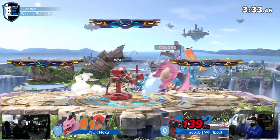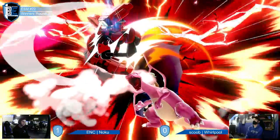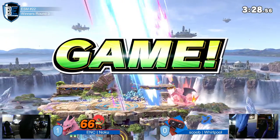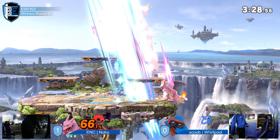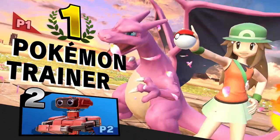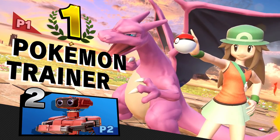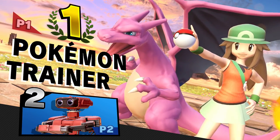An early switch to Zard — I'm wondering if he'll actually switch. He can't now, he's too high. Whirlpool could take advantage of the early Zard switch since Charizard is combo food. But what happened is — in his brain he's thinking the early switch is hard, I can get a lot of damage here, I can make up this deficit. He overextended, hit the shield, and if you overextend like that...